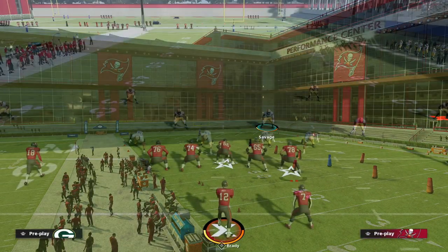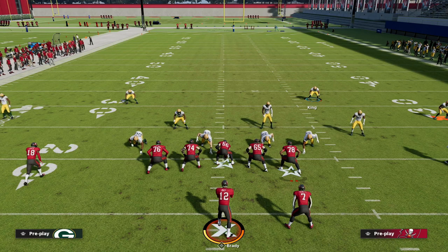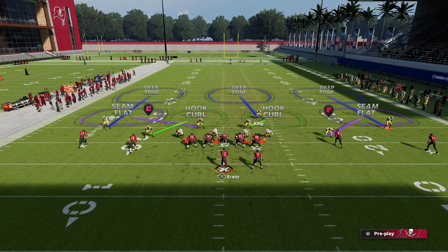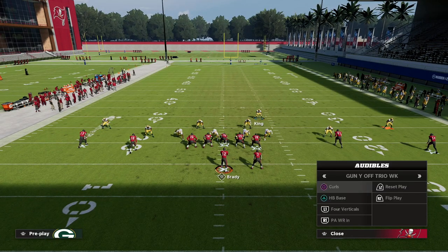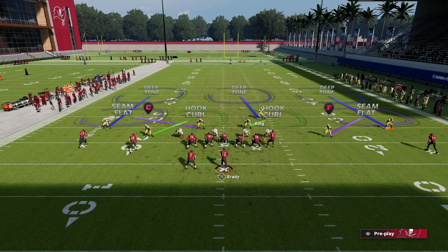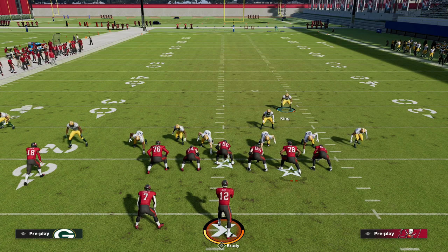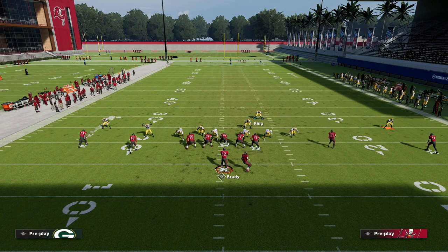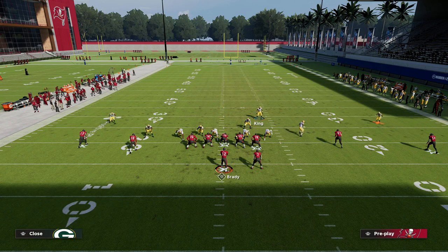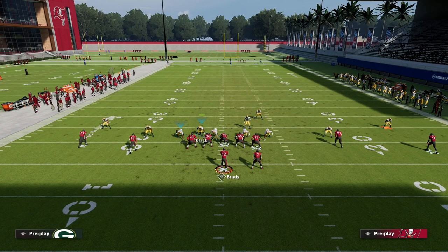The setup is very simple. All we're going to do is show blitz. Notice something that happens in Big Nickel — whenever you have slot receivers, that slot corner really adapts to the slot receiver. When you baseline and show blitz, the nickel corner will automatically align to wherever that slot receiver is. That's very important for a two-by-two set. Just baseline twice to unalign, then re-baseline, and when you show blitz, he comes over the top of that player.